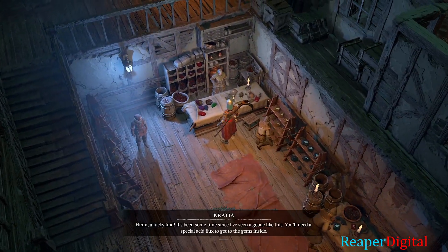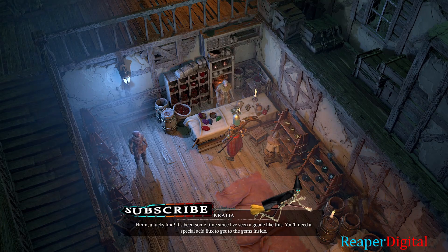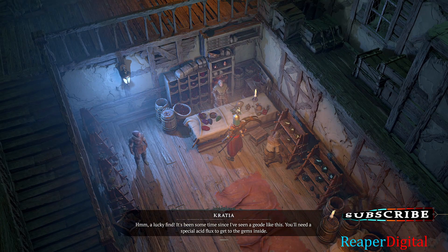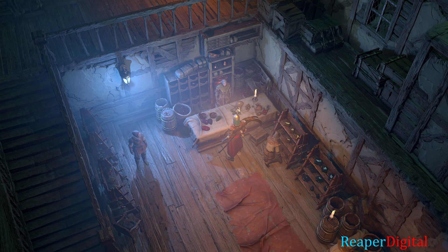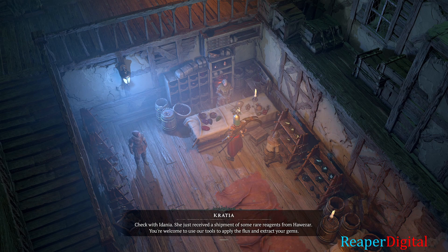Hmm. A lucky find. It's been some time since I've seen a geode like this. You'll need a special acid flux to get to the gems inside. Check with Edania — she just received a shipment of some rare reagents from Havazar. You're welcome to use our tools to apply the flux and extract your gems.